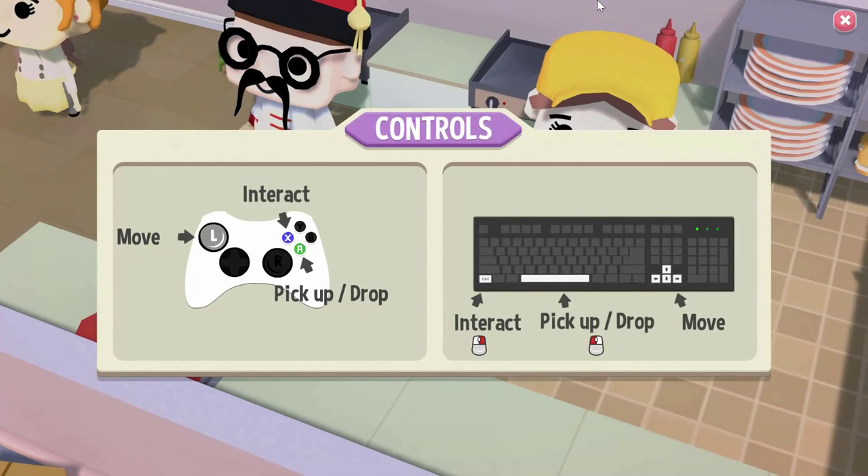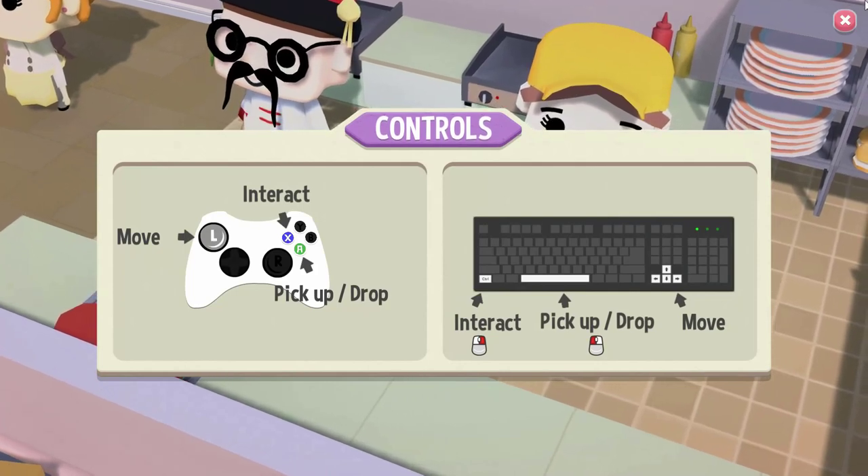Let's do this. Why is the mouse at the top? I'm gonna move that out of the way. Okay, so X is interact, A is to pick up and drop, and the left joystick is to move. Or you can grab a keyboard — but why am I playing this with the keyboard? I should pick up a controller.